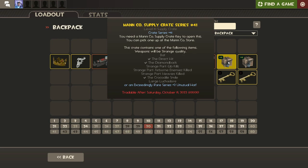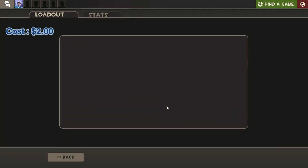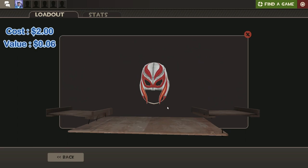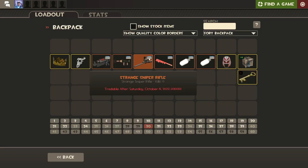These final ones are where things get absolutely crazy. Series 41 - if we hit the Direct Hit it's pretty much money back. If we get Gib Kills or Airborne Enemies Killed it's massive profit. Airborne Enemies Killed is worth like five or six keys - it's like a 10% chance - massive massive profit. What do we have? Gaben... we literally had more of a chance to hit the six-key strange part instead of this awful five-cent misc. Like half the chance, dude.